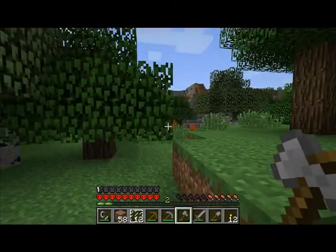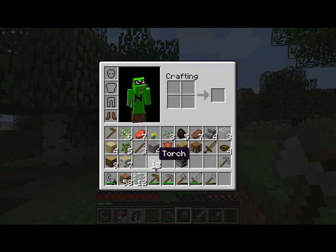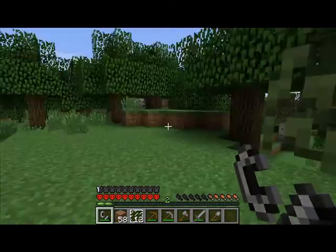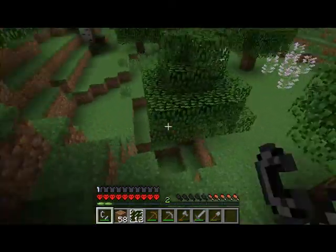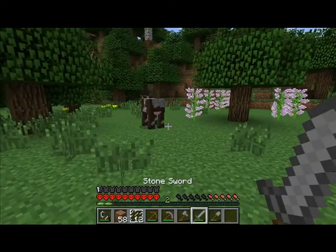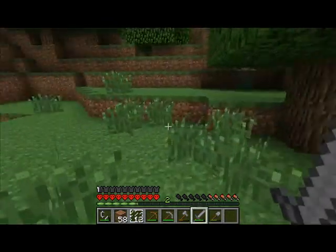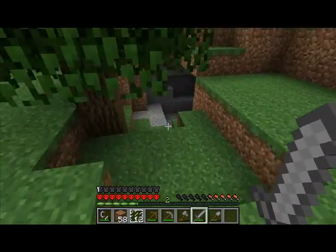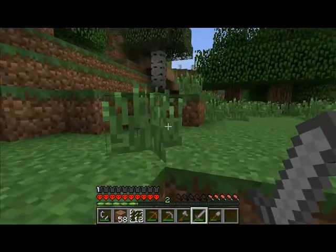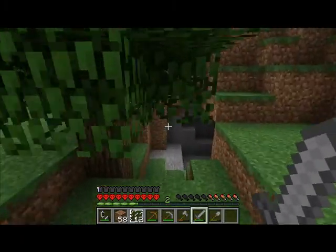Now, one thing I will do — where's my flint? Oh, it's on number one. I will set this on fire. Yes, I know, only I can prevent forest fires, but whatever. There we go. Killed a cow. There's another cave right over here. There's a lot of caves. And another one right here.